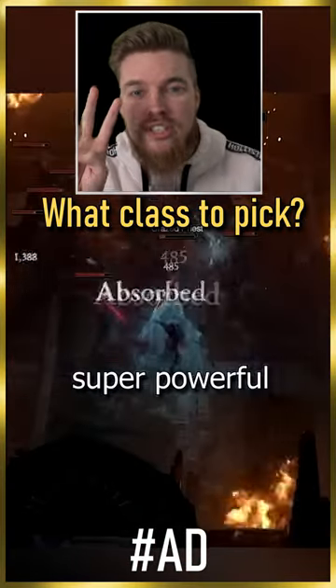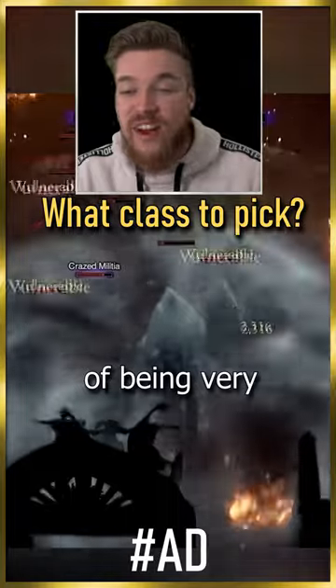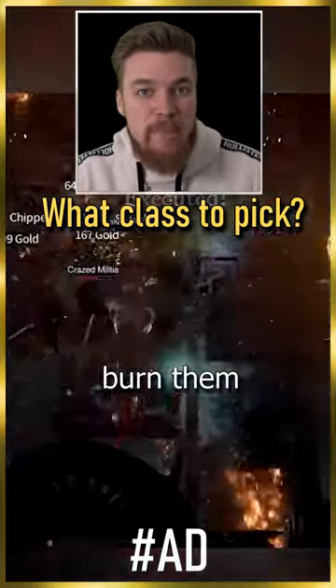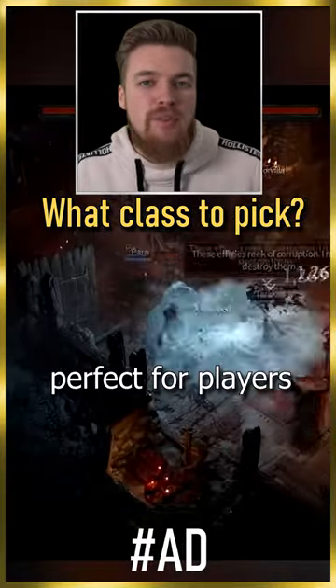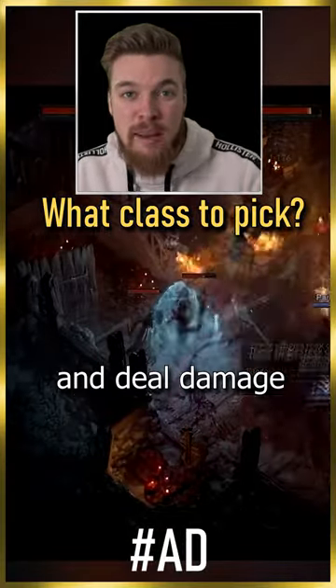Four, the Sorceress. Super powerful but at the cost of being very easy to kill. They can freeze enemies, burn them, and use lightning utility to recover mana and survive. Perfect for players who prefer to stay at the back and deal damage from a distance.